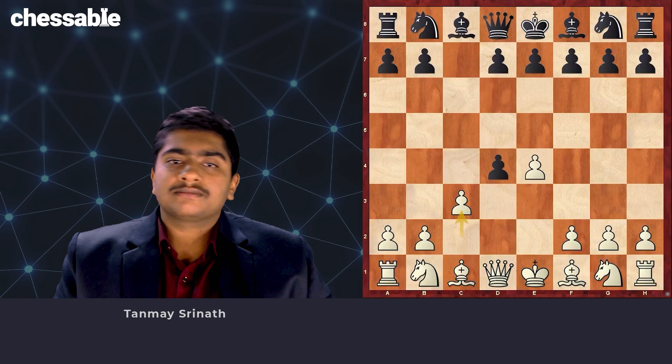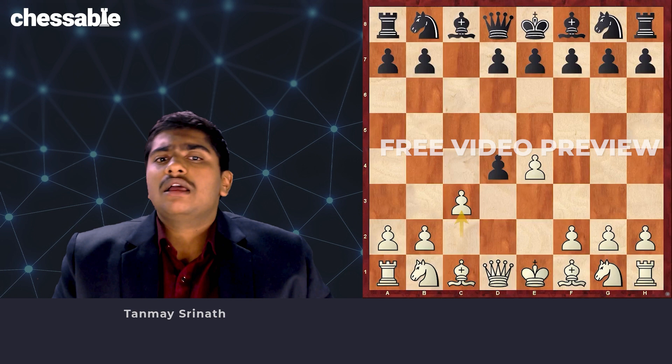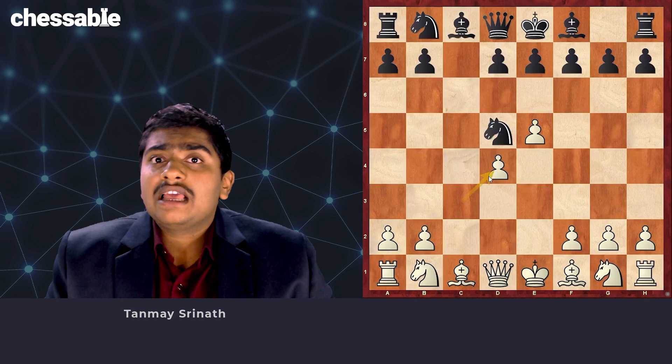I have checked a lot of moves in the course and I'm going to give you a brief overview of each one. To start with, the Alapin with Nf6 is one of the most critical tries, especially if Black doesn't want to take the pawn on c3. Here I recommend going for the system with e5, Nd5, and cxd4, deviating from what Johann Sebastian gives in his course. I give a detailed explanation about why I choose this line in the introduction chapter, so I suggest you refer to that if you need to understand my reasoning.